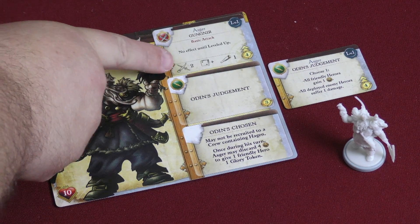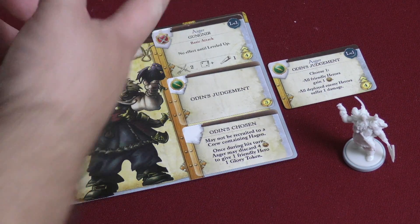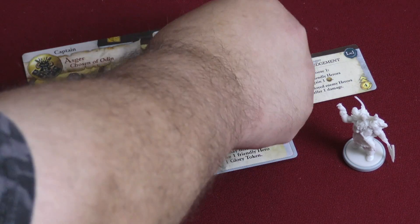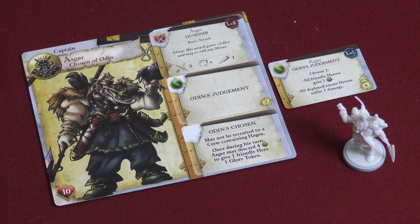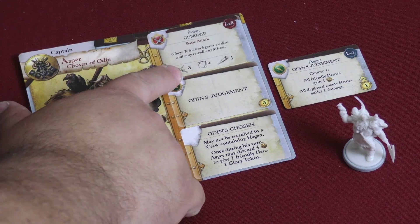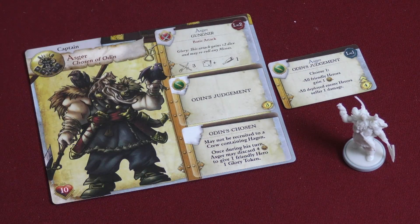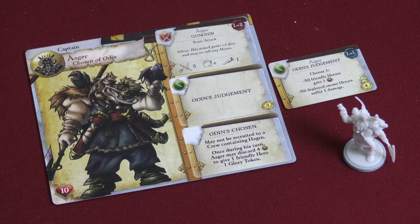He has a basic attack where he's rolling two dice and hitting on two plus. He has no effect until you level him up, but once you pay four to level him up, if you use a glory token, this attack gains plus two dice and you can reroll all misses. At that point, he would be rolling five dice hitting on two plus. So he's really nasty when you get him buffed up.